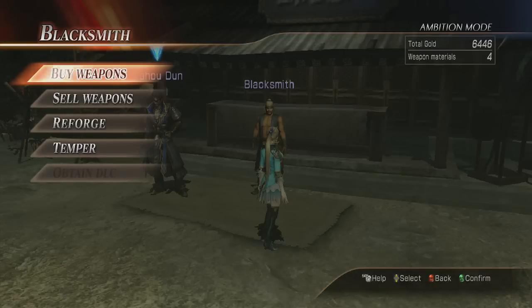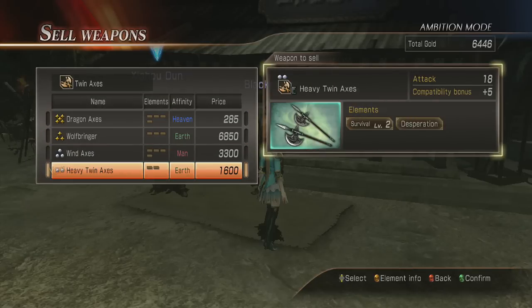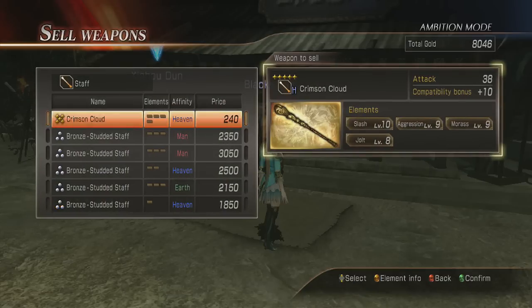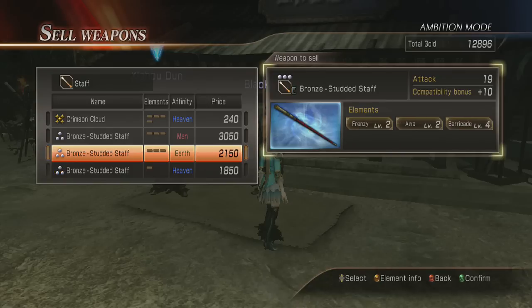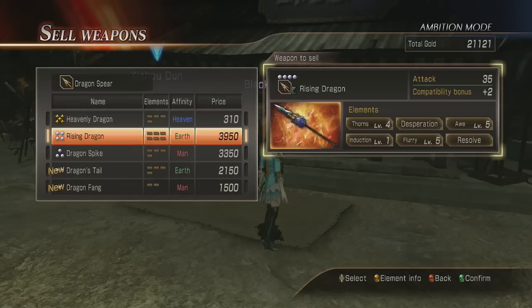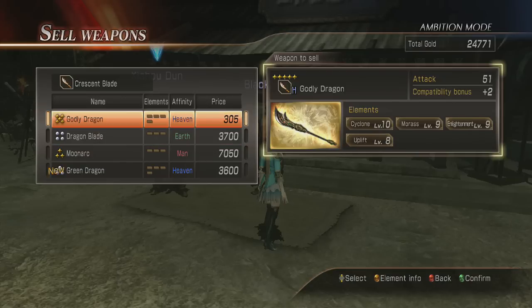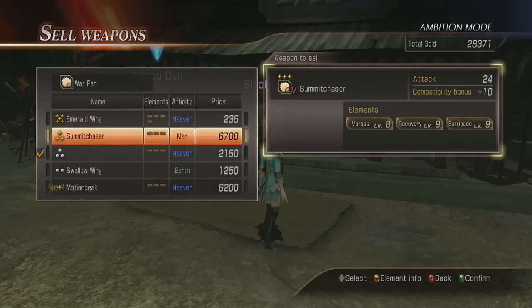Now I'm going to show you guys — I showed this in Sun Shang Xiang's weapon guide but some of you may not have seen it. I go to sell weapons to prepare. I always keep a Heaven, Earth, and Man weapon. Three-star, four-star and below that are yellow are random — that's how I find them. I always get rid of the cheapest and keep one Heaven, one Earth, and one Man weapon.